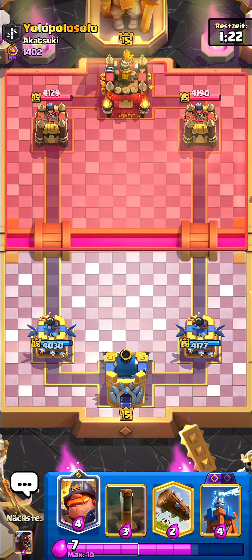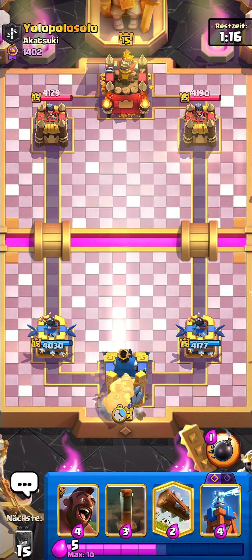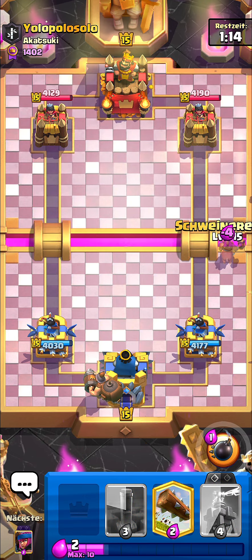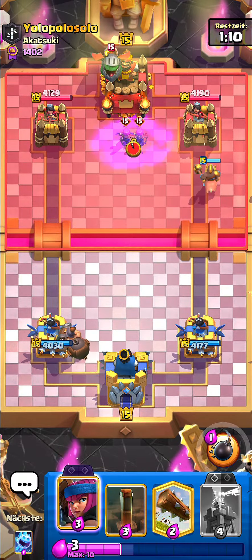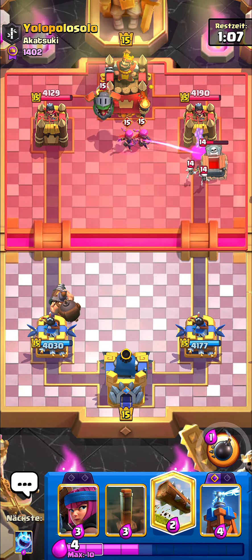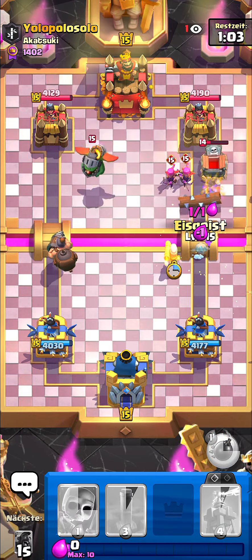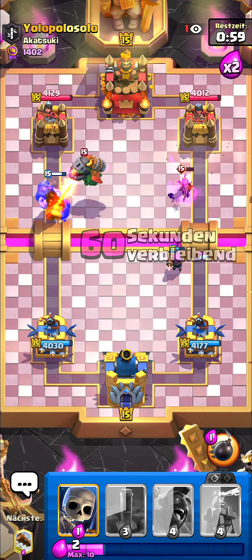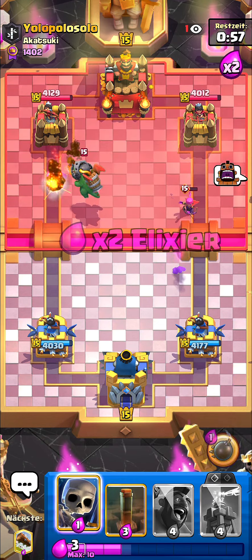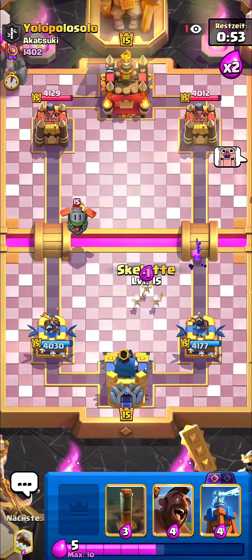He's got a Log — interesting, I haven't seen Log in a Graveyard deck before. I can just cycle my Mighty Miner back and then go Firecracker because he's not back to the Tombstone yet. He went for the Evo Archers — wow, he cycled himself back to the Tombstone so quickly. That was pretty good play. But I'll go for the Firecracker anyway to kill those Archers and also get damage on the tower. That one Archer killed my Firecracker — if it had stayed alive it would have killed the Inferno Dragon as well.